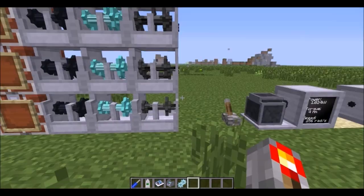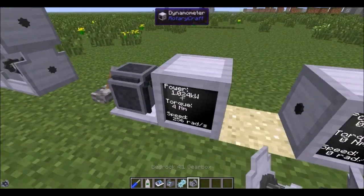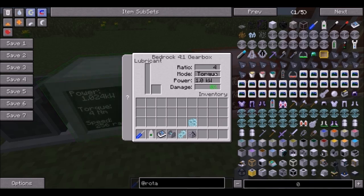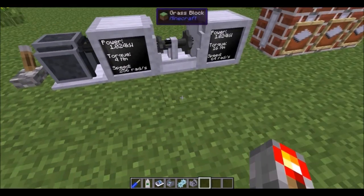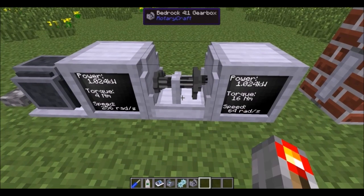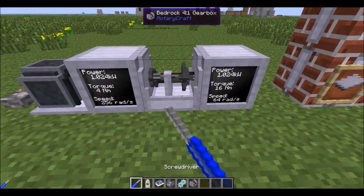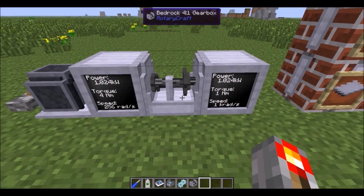There are several different gearboxes and they're all different. A gearbox has an internal inventory — you can see the ratio is 4, mode is torque, power is 1 kilowatt, and there's no damage on it. Gearboxes take damage over time unless you fill them with lubricant; it doesn't consume the lubricant, it just needs some in there. Bedrock gearboxes are unbreakable. You can see torque being multiplied 4 times in torque mode. If you take the screwdriver and shift right-click, you can turn it into speed mode, where speeds are multiplied 4 times and torque is divided.